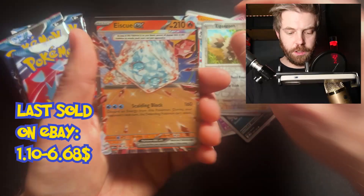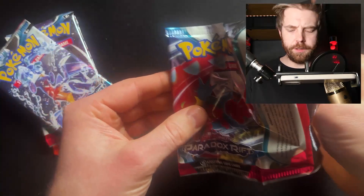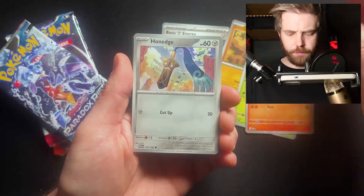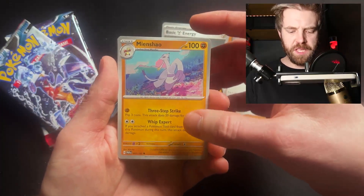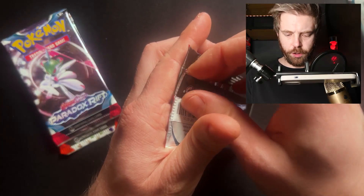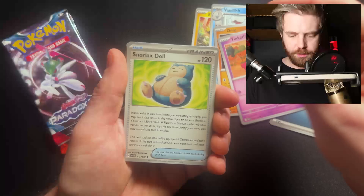Sigilyph and Ice Rider Calyrex EX — that is a nice card! First of the Paradox Rift, also Scarlet and Violet, meaning I know the pack trick. Just gonna remove the fire energy. Gligar, Blipbug, Fuecoco, Honedge, Cyclizar, Professor Turo's Scenario. Mienshao — oh yeah. Tinkatink, Oricorio, and Volcanion.